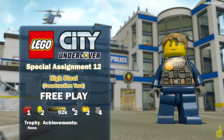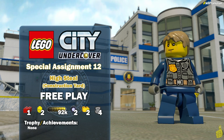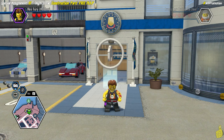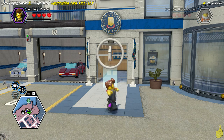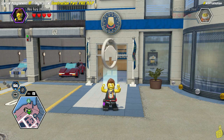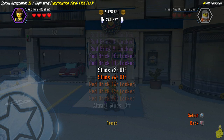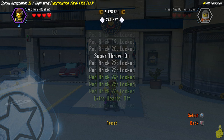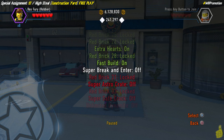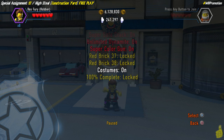I do have a confession to make - I accidentally grabbed one of the police shield pieces in our story video, so the numbers are going to be off on screen. However, the numbers we've added on screen should be right. Follow the quick links down below in the video description to help you get to all of those collectibles. We're going to turn on our red bricks and we are going to get the 6x red brick in this level.